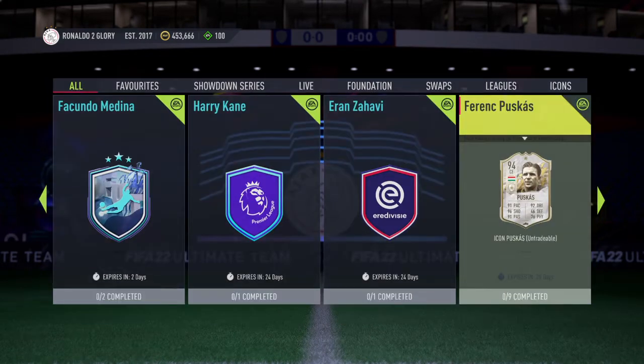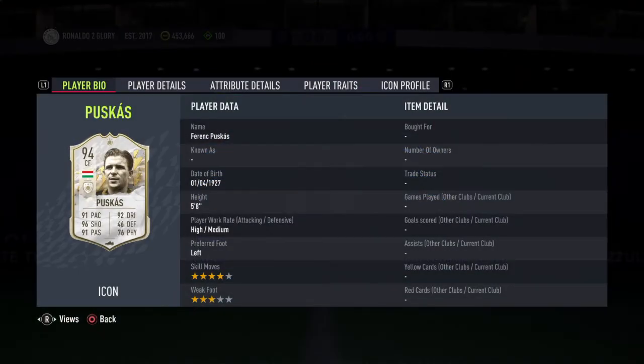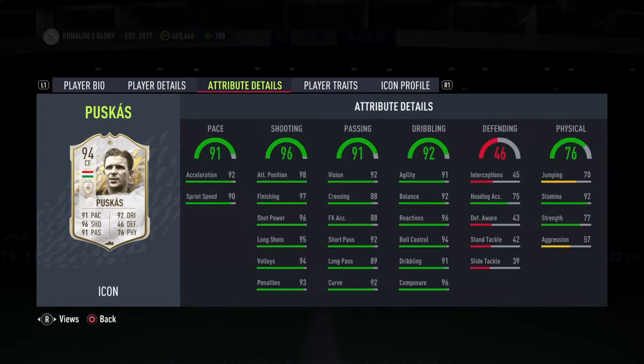So we've got a prime Ferenc Puskas SBC now. He's 4-star, 3-star, high-medium work rates, 5 foot 8. The 3-star weaker foot does let him down a bit, but he's still so agile and so good on the ball that you're only going to feel it occasionally. I mean, it is a big factor, don't get me wrong, but it's going to be a hindrance more than a little problem actually.